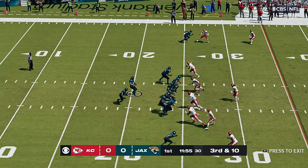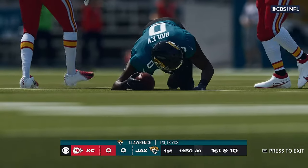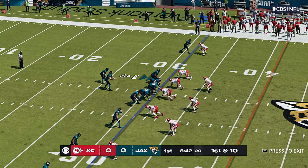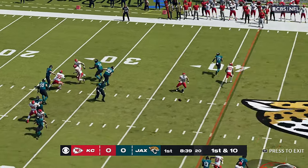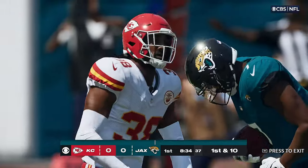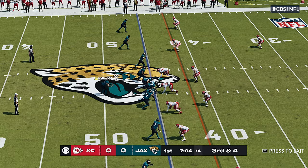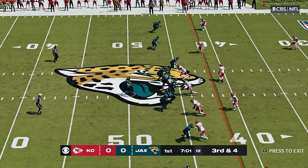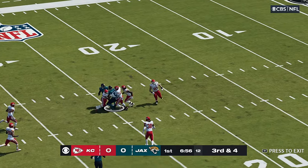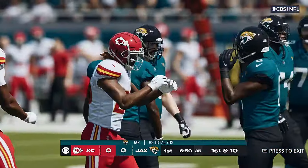The big question: do they bring pressure or do they play coverage on this down? Lawrence is able to find the open man, that's complete, and he will have a Jaguars first down. On first and 10, play action — Lawrence gets this one complete to Zane Jones, slips up past the 45 before being tackled. Lawrence throws to the middle of the field, got a man, complete, and he'll be brought down with a first down as the tackle's made at the Chiefs' 24 yard line.